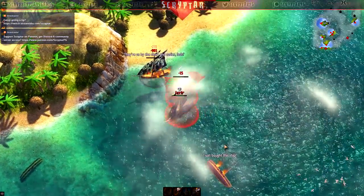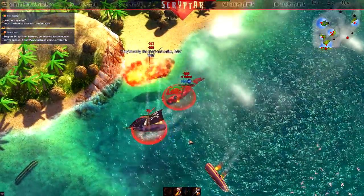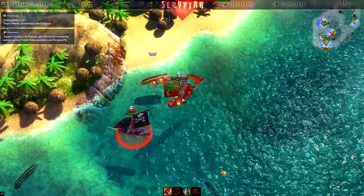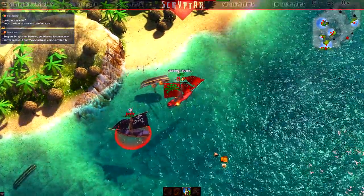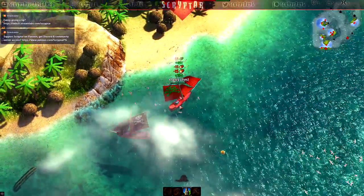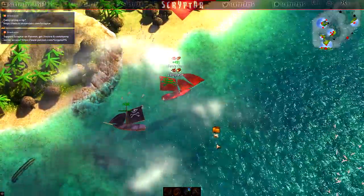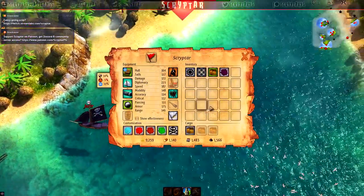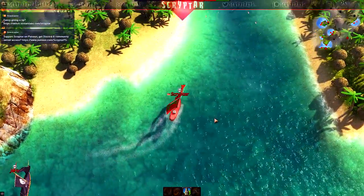That worked. Come to me. Fancy chest — that gives money. And cloth dye — interesting dark purple.